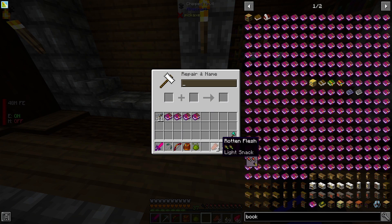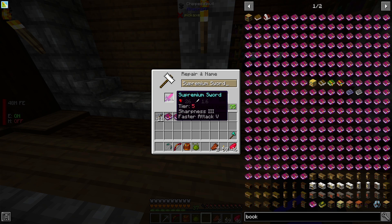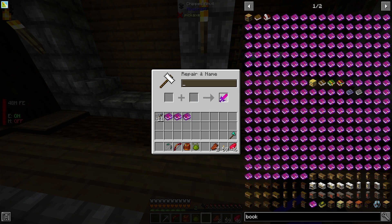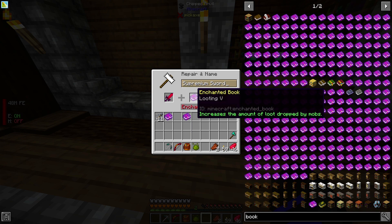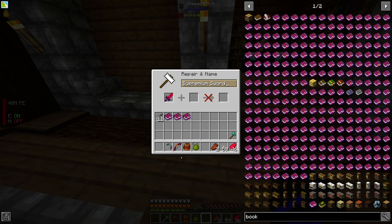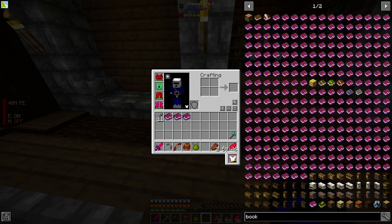We don't really need Mending because the sword doesn't really seem to take any damage. Let's see our anvil — can we add Sharpness? Oh wow, Sharpness 3 went from 26 to 29 damage. I'm not sure if that's a lot better in Minecraft terms. I kind of want to go try it first. We can't do Looting 5 — we need 35 levels. Can we do Unbreaking 3? We don't need Unbreaking or Mending, we'll keep that actually.